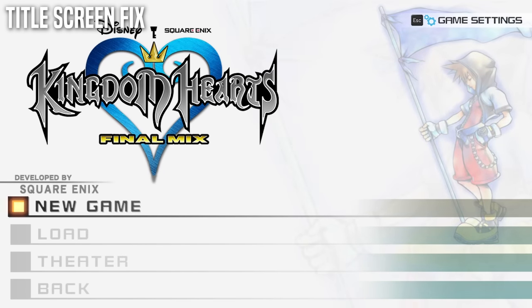Retry has now been added to Kingdom Hearts 2, first introduced in Birth by Sleep. This option lets you instantly retry the combat scenario you're currently in, rather than pressing Continue which sends you back to the room before the encounter. This really should have been in the HD Remix version. You can access Retry by pressing left or right on the d-pad over Continue.